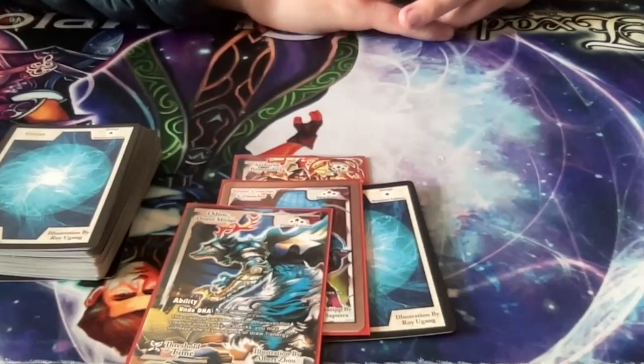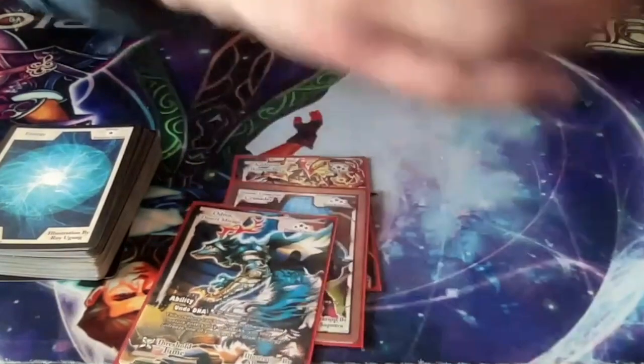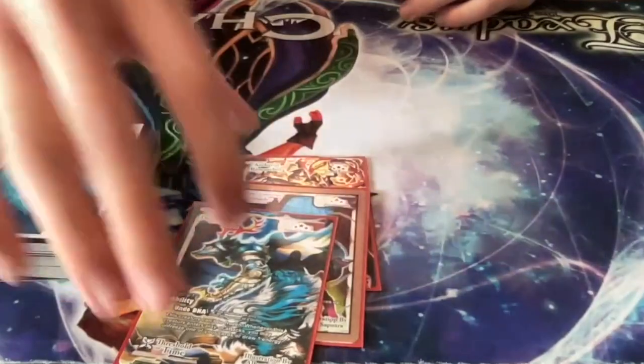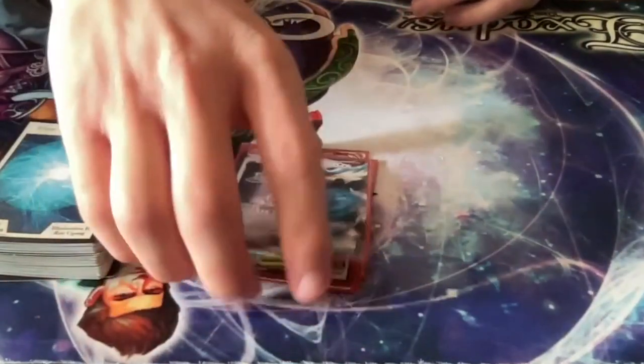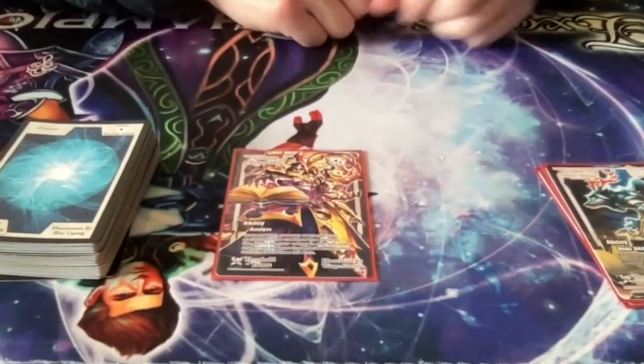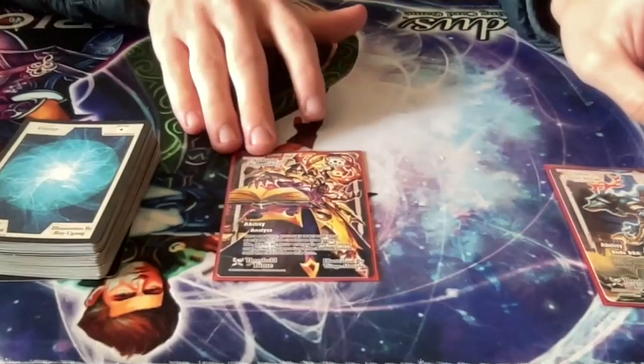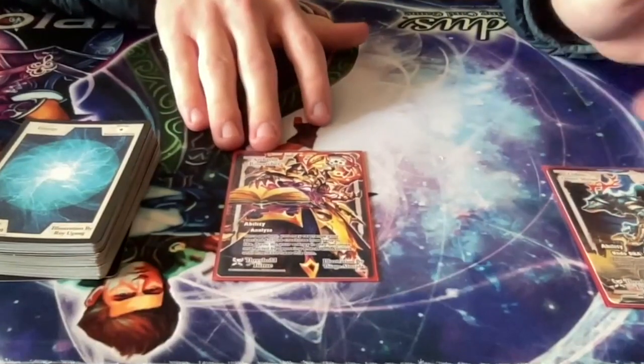Archive creatures cannot be summoned on piles of energy; they have to come into play on the Drifter. And if your Drifter has no energy on it — say that energy was destroyed — the archive creatures all go to the graveyard. However, you also cannot transform your Drifter if it does not have any energy on it. So the presence of energy is essential for transforming the Drifter.